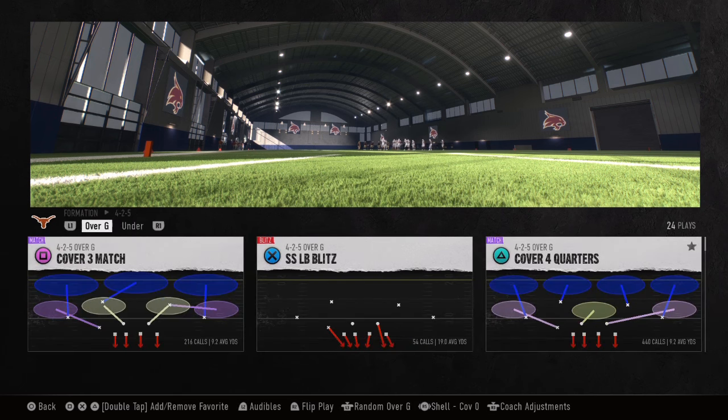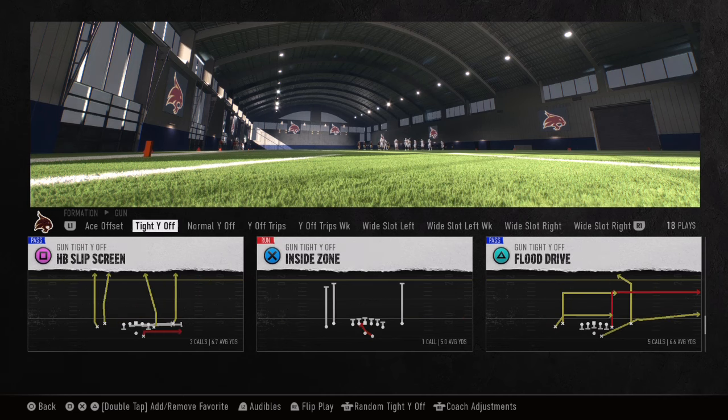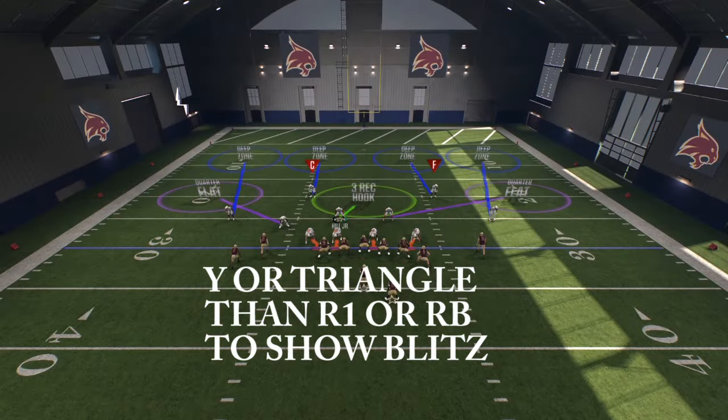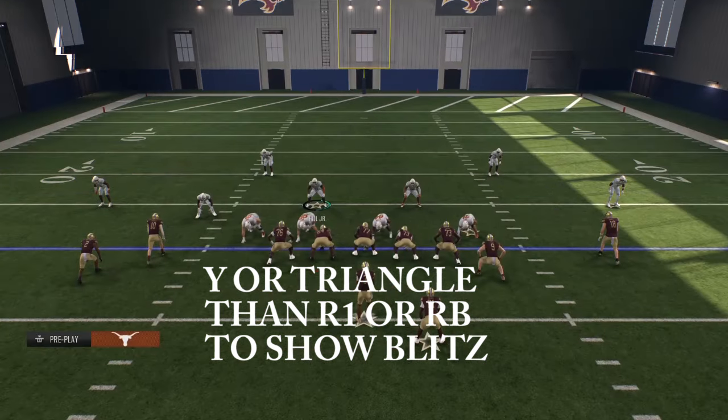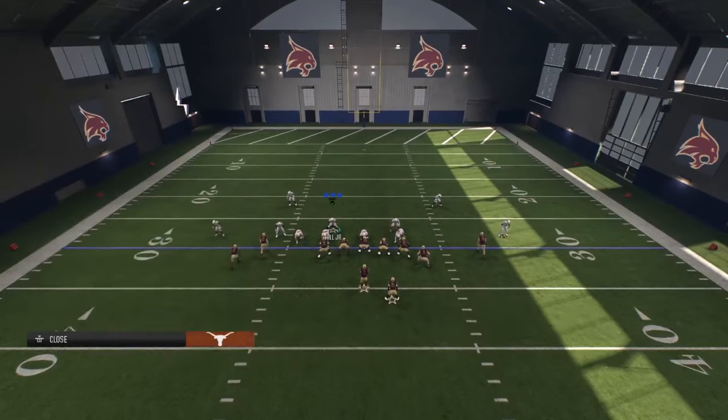We're going to have auto-flip off for this setup. With the 4-2-5 — there are a lot of plays in the 4-2-5 — you want to come out in cover four flipped, so that slot receiver should be on the left-hand side. From the cover zero shell, press Y or Triangle, then R1 or RB to show blitz, which brings the safeties down closer into the box. After that, shift your line to the left.